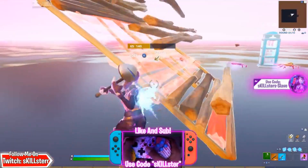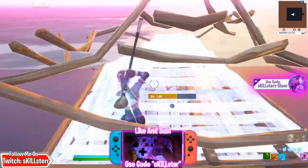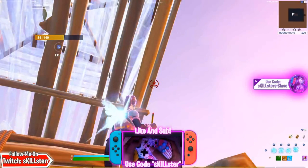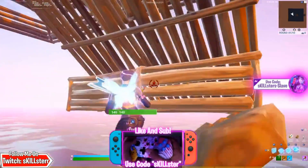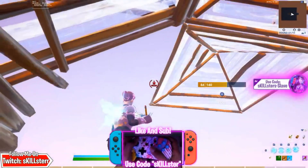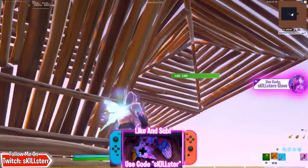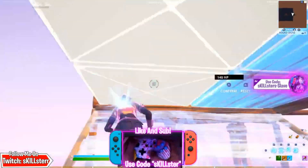There's another version of this, but this one's actually really complicated. Basically you want to break it, use the cone, and then double edit again. Then put a cone here instead of a ramp, and wrap around like that. Then you want to edit this and catch yourself like this, and do whatever you want from here.